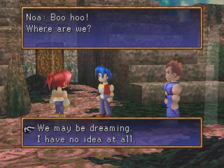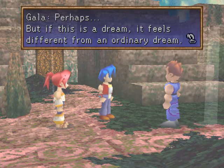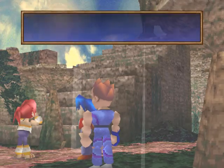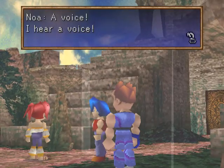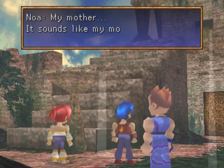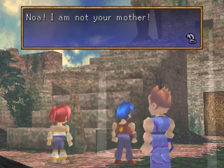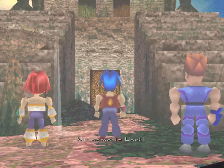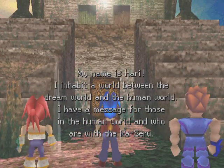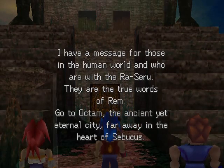Where are we? We may be dreaming. Perhaps. But if this is a dream, it feels different from an ordinary dream. What's the matter? A voice! I hear a voice! Who is it? My mother! It sounds like my mother! Noah! I am not your mother. My name is Hari. I inhabit a world between the dream world and the human world. I have a message for those in the human world who are with the Ras Seru — they are the true words of Rim.